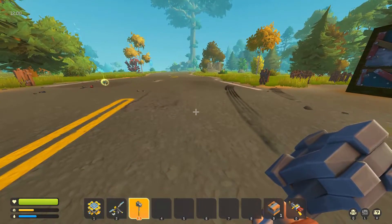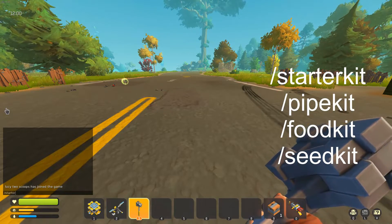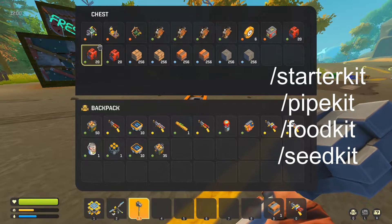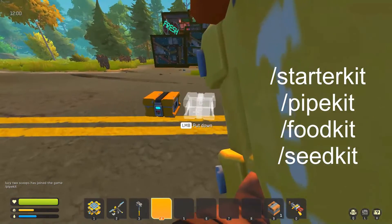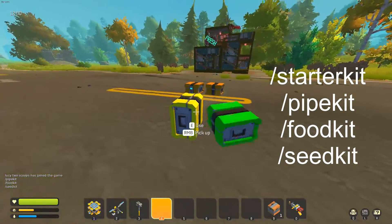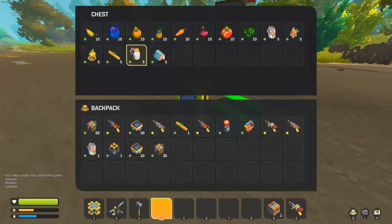There are a couple of commands for kits you can spawn in. The first one is /starterkit, and it drops a little chest on you — when you open it, it gives you some basic items that you'd need when starting the game. Next is /pipekit, which spawns some pipes and a vacuum pump. We also have /foodkit and /seedkit — just like the others, they give you whatever they're named: seeds and food respectively.